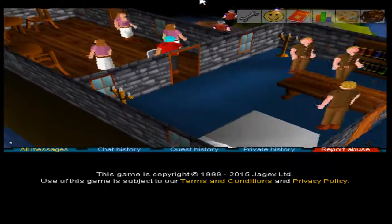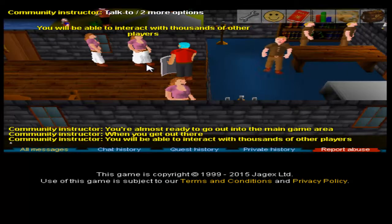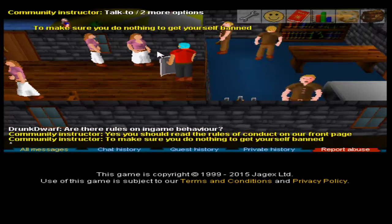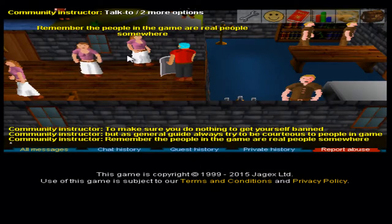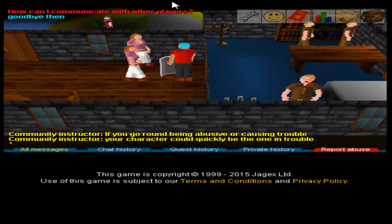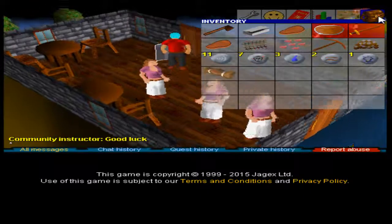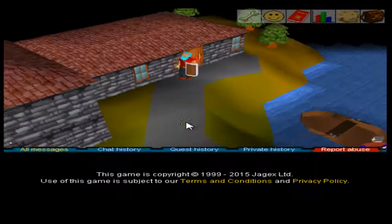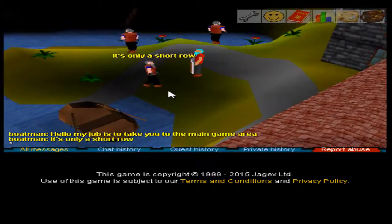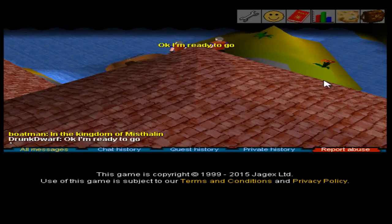Community instructor — don't be a dick, essentially. When I get out there I'll be able to interact with literally thousands — not that many players. Rules of conduct on the front page — so essentially the same rules as before. Real people with real feelings; if you go around being a dick, your character could quickly become the dick. Good luck — why, thank you. I'm probably going to need that to be honest. Let's do this shit.